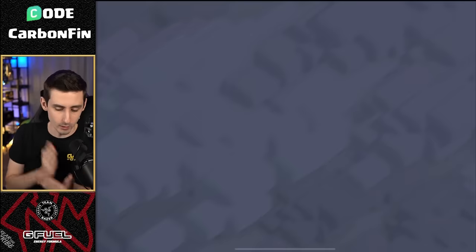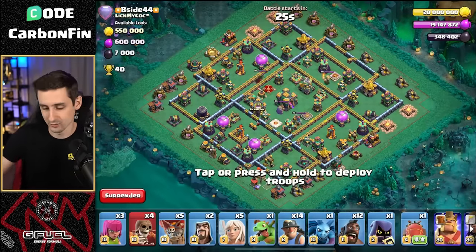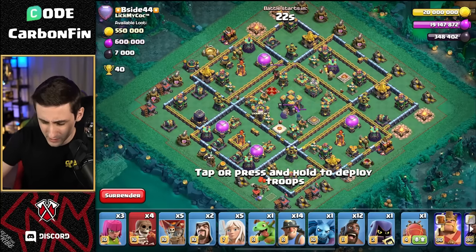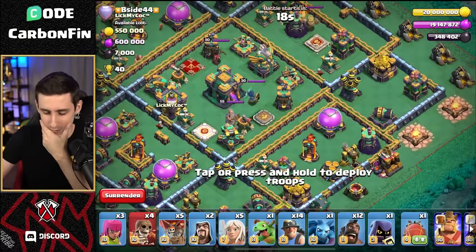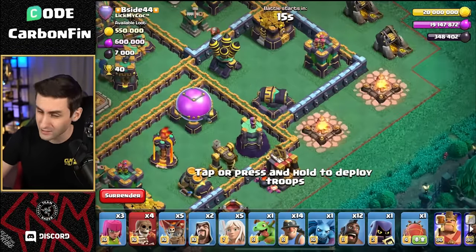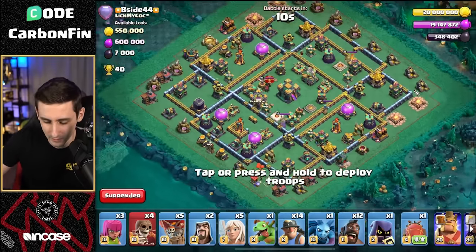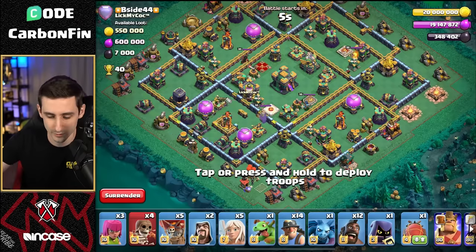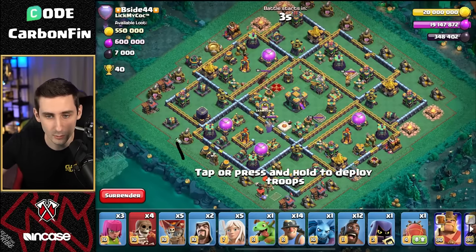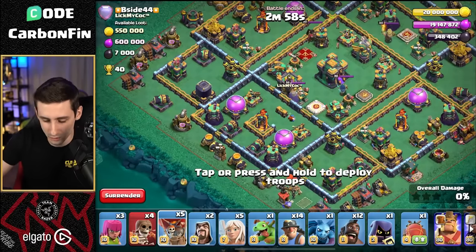Especially with all those ground X-bows. Now for our last attack here is against this anti-two-star base. I've definitely seen something maybe similar. The eagle's near the town hall here — lots of area near the town hall. There might be a Tesla farm off to the right side. But if we drop the blimp and let's say we drop the blimp to pull the clan castle and take out this multi-target inferno — we try to walk the queen here to the core. I just don't think it'll be possible, but you know what? Let's try it. Here we go with the blimp — land, pull the CC out, which is critical.